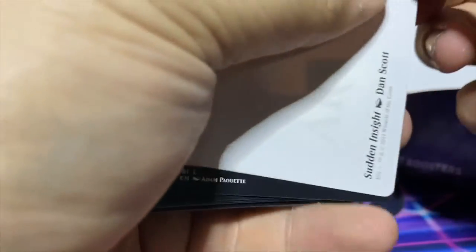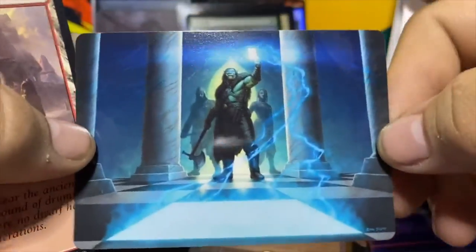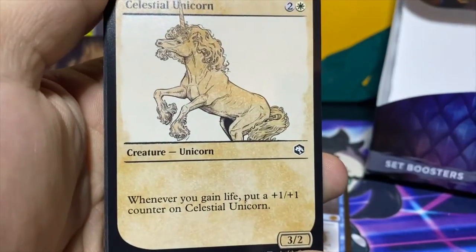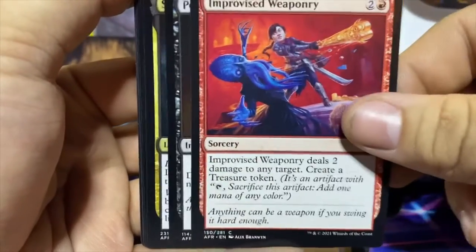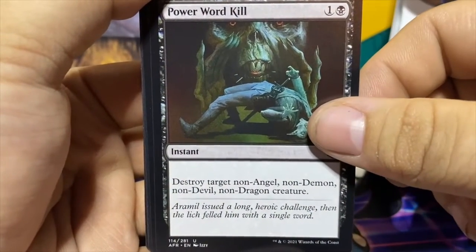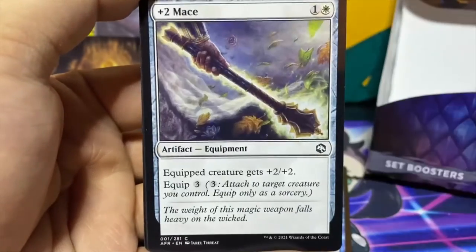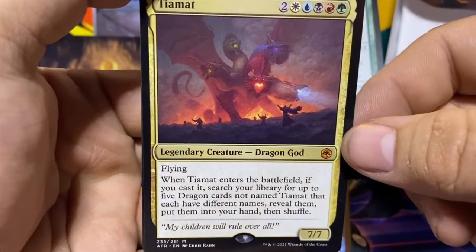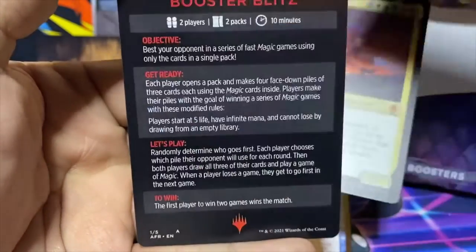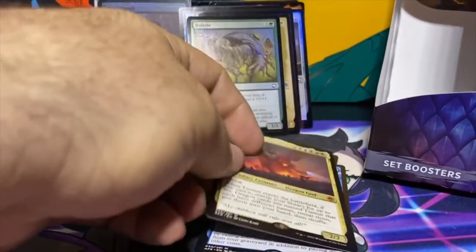Moving on to pack 21, still hoping for that Tiamat. Got a Sudden Insight art card — so far only one gold-stamped art card. Got the Celestial Unicorn again, Price of Loyalty, Unexpected Windfall, Improvised Weaponry, Power Word Kill — destroy target non-angel, non-devil, non-demon, non-dragon creature — Sirasha Death's Whisper, Warlock Class, Plus-Two Mace. Our rare is the Ranger Class. Then there we go — Tiamat, regular — into an Arborea Pegasus foil and a treasure token. That was one of the cards we were looking for. If we could get the full art foil that would be even better. So far one planeswalker and Tiamat — one of the chase cards.